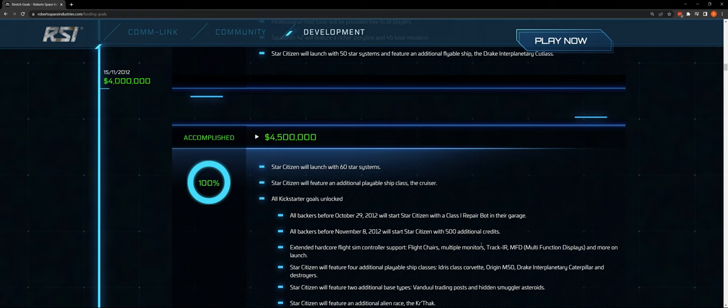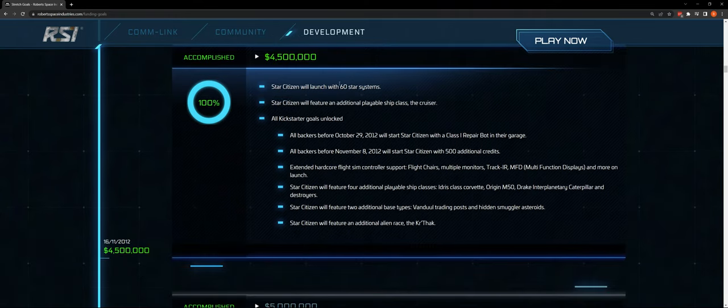At $4,500,000 we're now at 60 star systems, and there's an additional playable ship class — the cruiser. What is defined as a cruiser is an interesting question. Also at this level, all Kickstarter goals are unlocked. Whatever was committed on Kickstarter is fully honored here at $4,500,000 — integrating the Kickstarter goals with the goals on their own website.